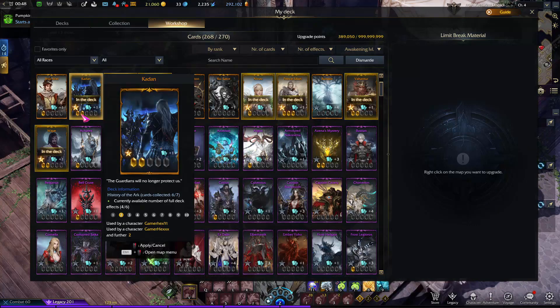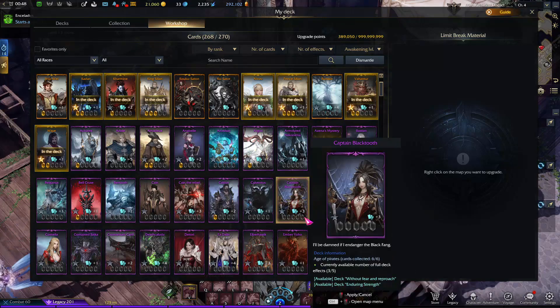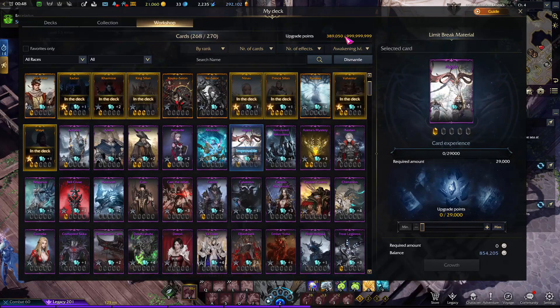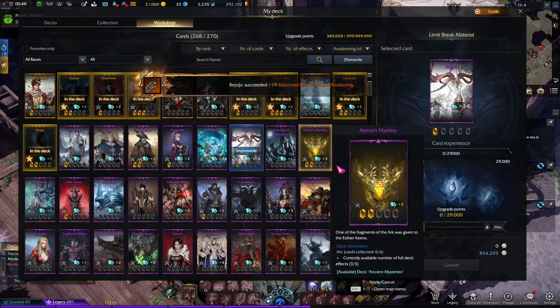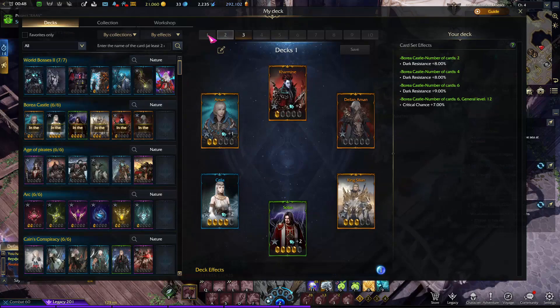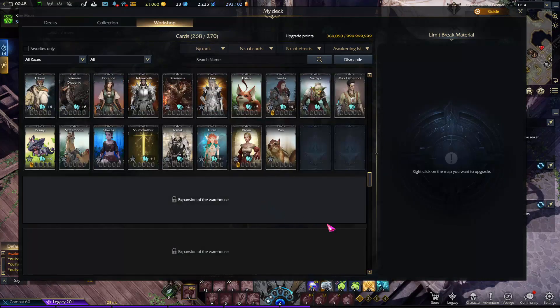Any card has 5 different levels. To level up a card, you need extra cards of the same type — I have 14 extra of the same card here. You also need upgrade points called XB. Don't waste your XB on just any type of cards — use it on the cards that give you critical chance or the ones that give you influence light element.